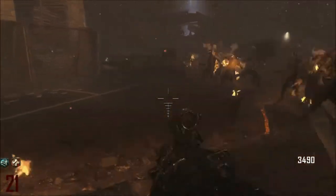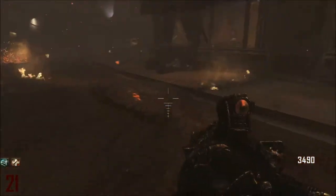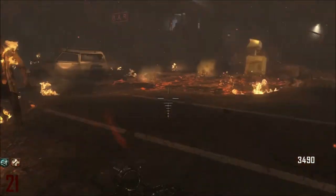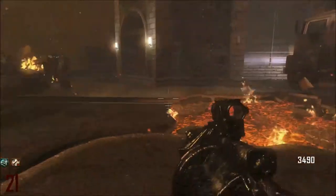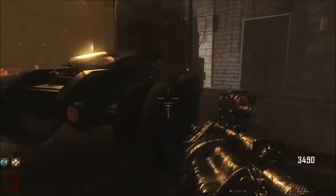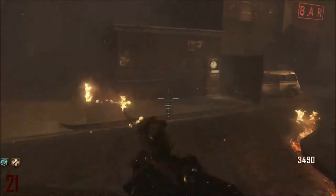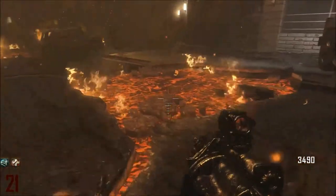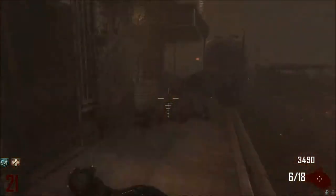Just go around twice to make sure no more are spawning, then you'll go up those stairs there. You want to get a bit in front of them — see, some are still spawning, so make sure you can still get them here. This is how you use it most effectively and conserve the most ammo.